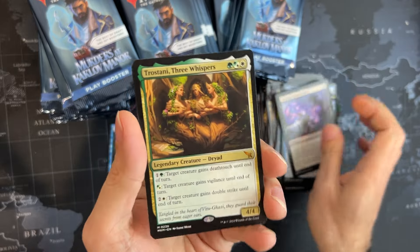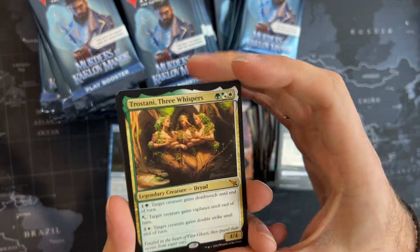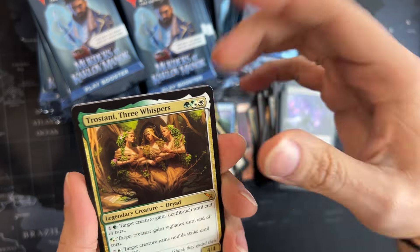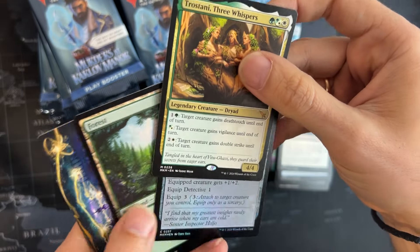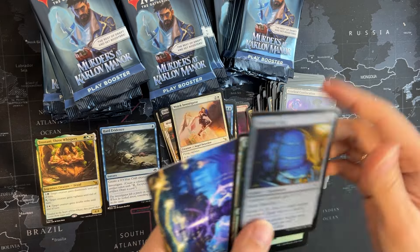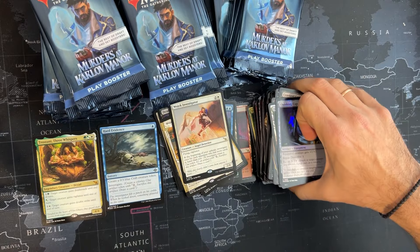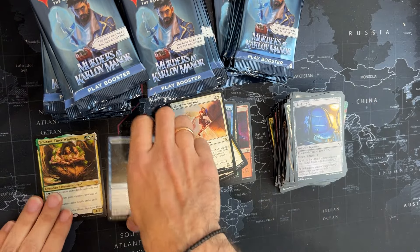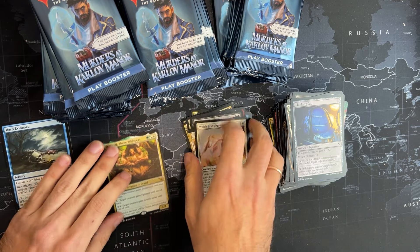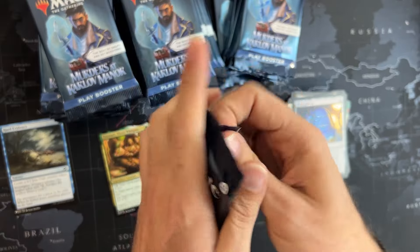And we have our first mythic — we got Trostani, the Three Whispers, very nice. We got into the Celestial boys... and we got to the crap pile here. Just want to make it clear — these are here — and moving on.